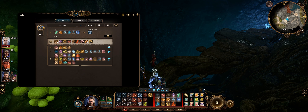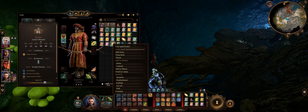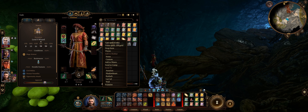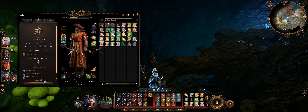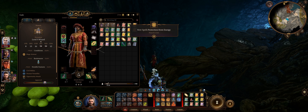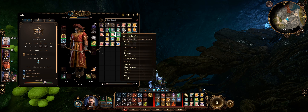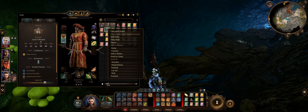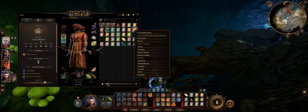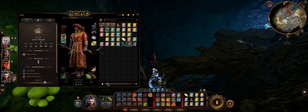I've got Butterfall, Expeditious Retreat. Let's just double check that there's none of these I can still learn. I can cast or learn — what is this spell? Scroll of Protection from Energy. Useful. All of the other ones I know already, so that's fine.